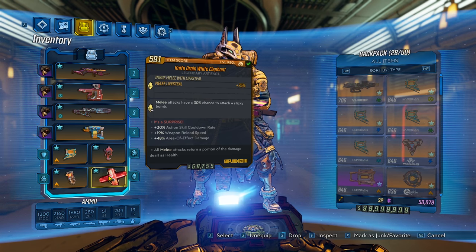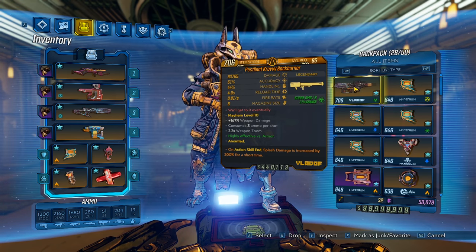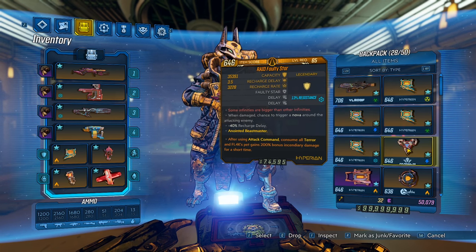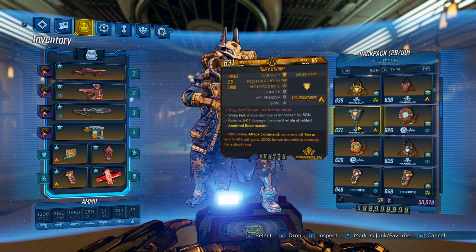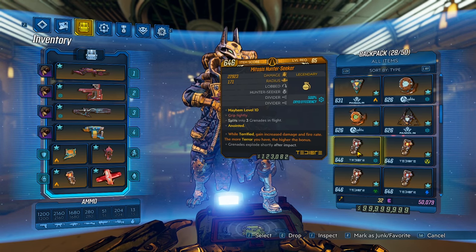As for the passives, the only one that adds to pet damage is the area damage. Otherwise, action skill cooldown just to get your stuff back faster. You can put on a back burner just in case you want to get a second wind, but you really don't need it because the pet's going to revive you. Also, it is pretty rare you go down because you have the face puncher and the knife drain. I did a lot of testing, and nothing really topped the faulty star shield.